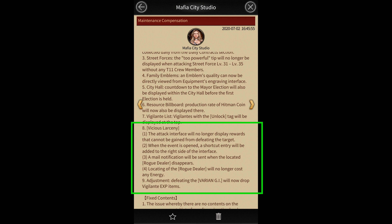They've also made a small adjustment to the Varian GI mercenaries. Now they'll drop vigilante experience items as well when attacked.